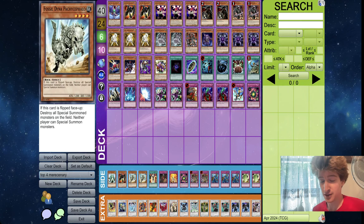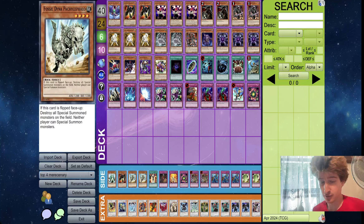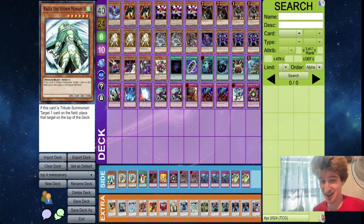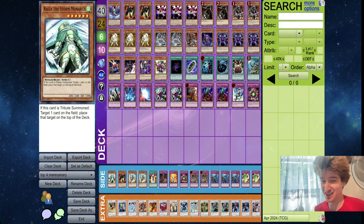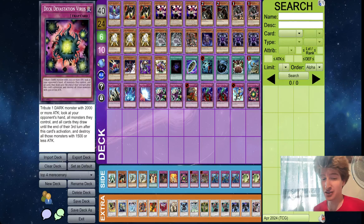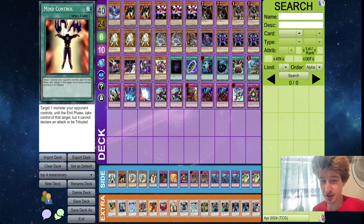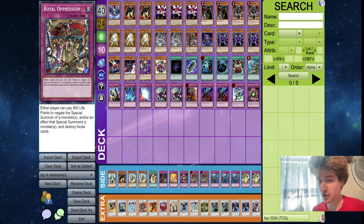The trap lineup looks pretty standard. The spell lineup is pretty standard outside of the absence of Charge. We already talked about the monster lineup. The side and extra — no Fortress Dragon, which I guess a lot of Vayu players have been doing for a while now. What's going on with siding a Ryza? There are four Monarchs in the 55 here — kind of wild. Both Oppressions in the side, second DDV in the side. Seven Tools with three Dust Tornadoes, so once again a lot of Spell Trap hate. And then the Dinos, and a Mind Control for potentially a mirror match or another Raikou Hamster matchup.